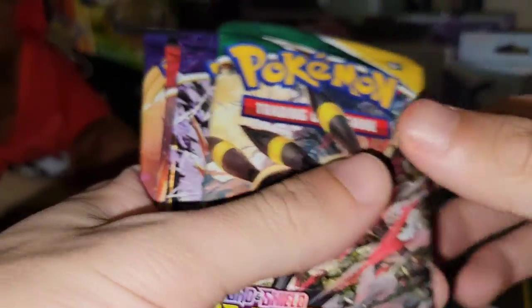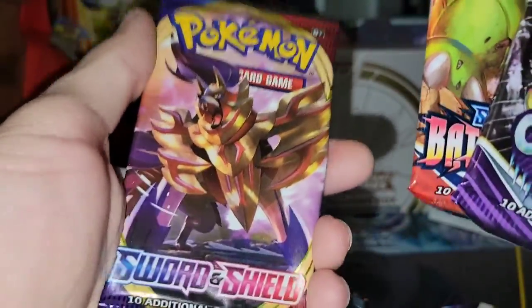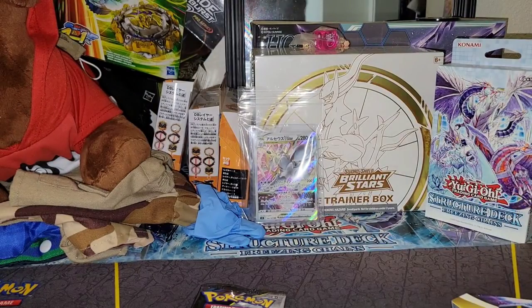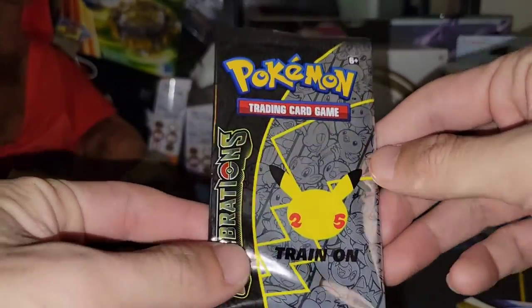These are your packs you're going to get out of this tin: Evolving Skies, Chilling Reign, Battle Styles, and Sword Shield Base Set. Everybody remembers those packs. Let's get things started with Celebrations, because it's a celebration of opening up Pokemon cards.